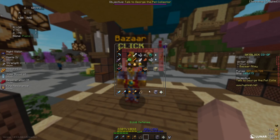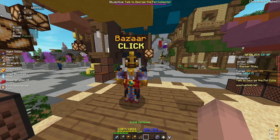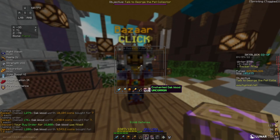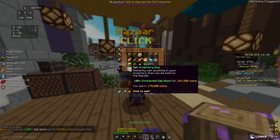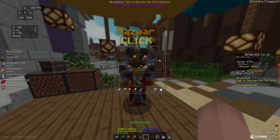For my first flip, I'm going to go to the bazaar, go to the Woods and Fishes section, and go to Oak Wood. I'm going to put in a buy order for 16,000 Oak Wood, which costs me 126,000 coins. Once my buy order starts to fill, I can take the items out of the bazaar and start crafting Enchanted Oak Wood, then sell it back to the bazaar for 180,000 coins — just over 50,000 coins profit.